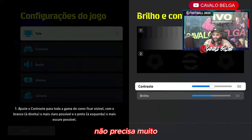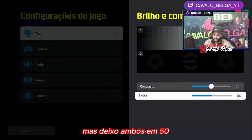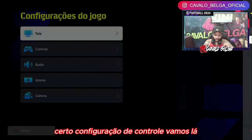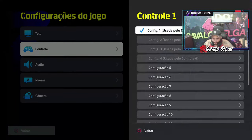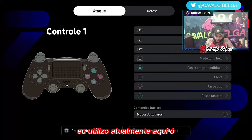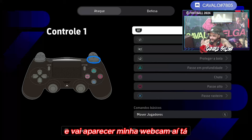O brilho, pelo menos pra mim aqui, eu não preciso muito, mas deixo ambos em 50 — tanto o contraste quanto o brilho. Configuração de controle, vamos lá. A minha configuração de controle que eu utilizo atualmente é aqui. Vocês não vão pegar porque vai aparecer minha webcam, mas eu vou falar pra vocês pra ficar mais fácil.